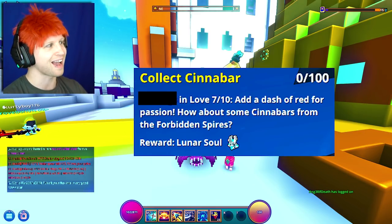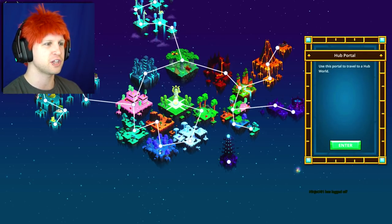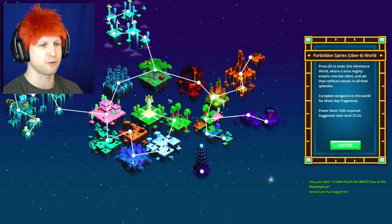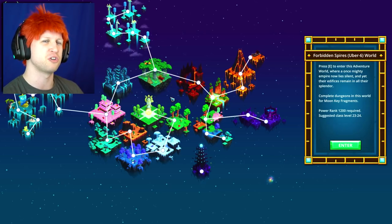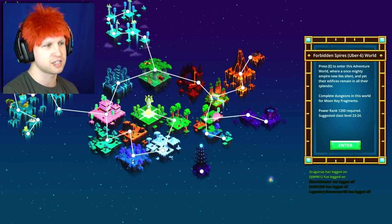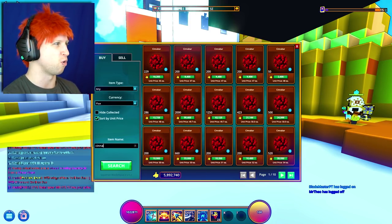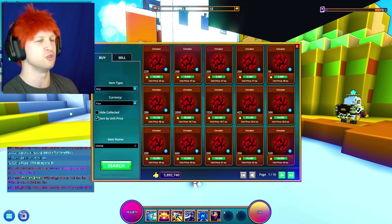Up next, you're going to have to collect — again, collect being the key word — 100 Cinnabar. Cinnabar is going to be the resource that you specifically mine out of the Forbidden Spires, which actually spawns in all of the different worlds. The devs confirmed that is not a bug — they actually wanted the Forbidden Spires to spawn for all of the different worlds so that players could experience it right at the beginning. Cinnabar is an exclusive ore to this biome, and it still says collect, so you can just end up buying the Cinnabar, which is usually pretty expensive as far as an ore is concerned. You're going to end up getting yourselves a Lunar Soul from that one, so that's not too bad.